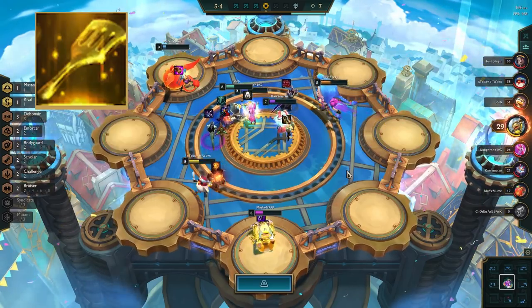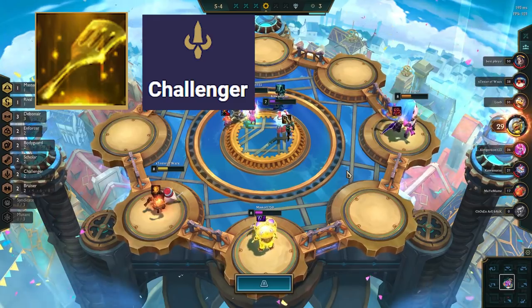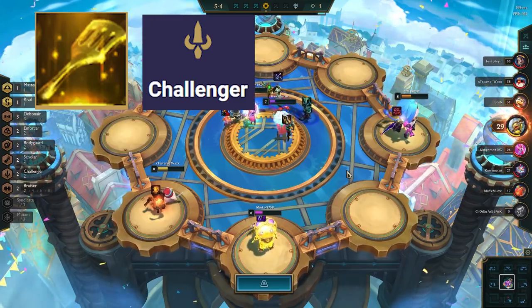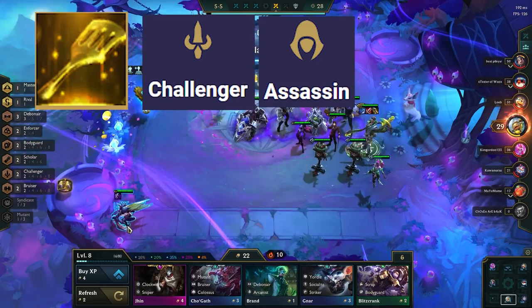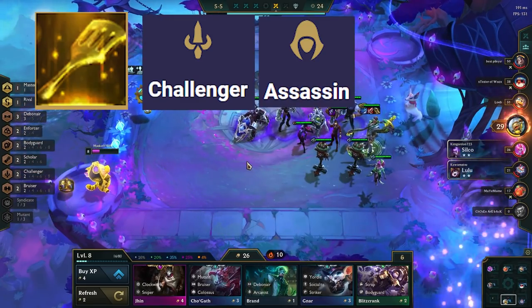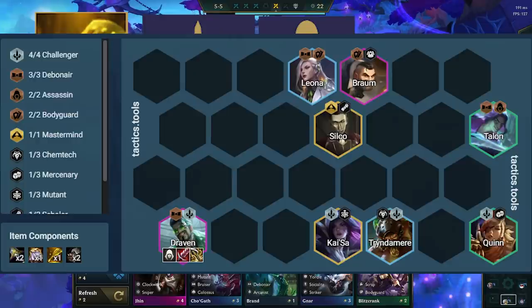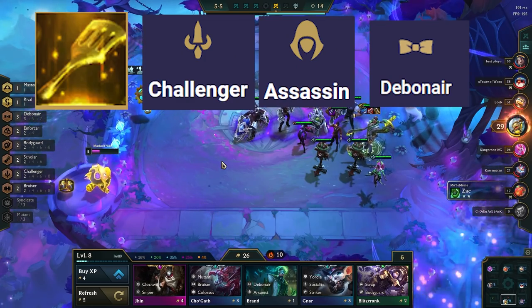If you get a Spatula, there are a lot of good options. The best emblem to make is Challenger Emblem — this allows you to drop Silco for another Challenger and play 6 or 4 Challengers, buffing Draven's attack speed to absurd amounts. Assassin Emblem is also fantastic as it allows Draven to get into the backline right away — run IE and BT as your 2nd and 3rd items and replace Syndra with Talon for 2 Assassins. Debonair Emblem also works well, as you can drop Syndra and Silco for 2 more Challengers.